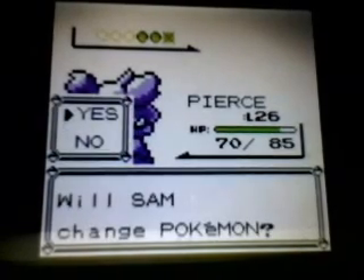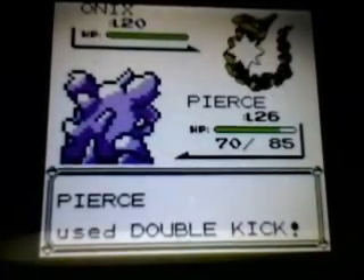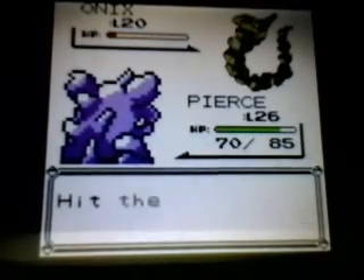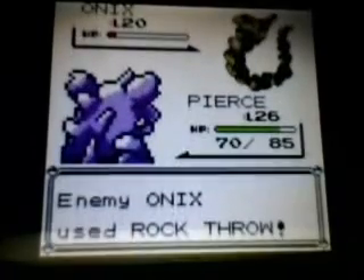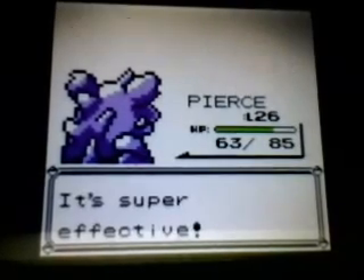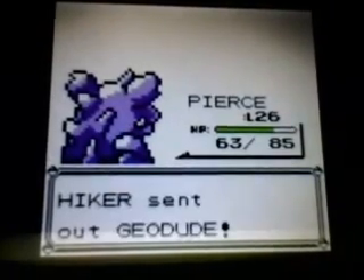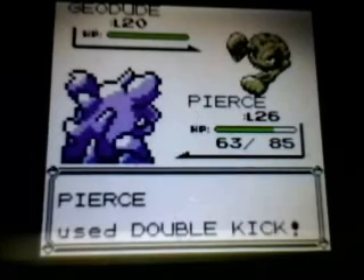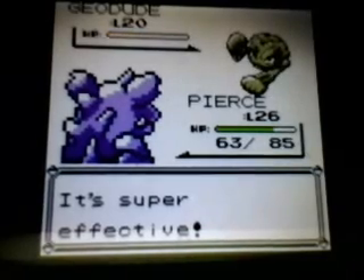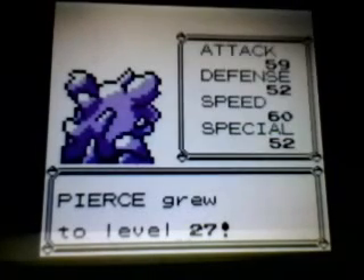Then we have another Onix — let's stay in with Pierce and let Pierce get all the experience. Another crit! Rock Throw that's gonna hurt a little bit — actually never mind, it didn't really hurt at all, so there goes Onix. We have a Geodude, stay in with Pierce — and that Geodude should drop too, crit probably mattered. There goes Geodude and Pierce is now level 27, pretty good!